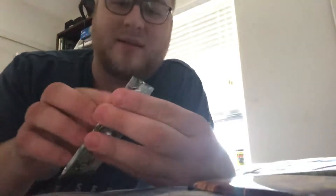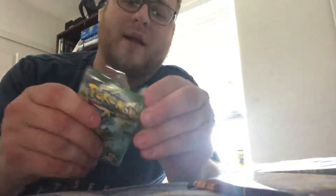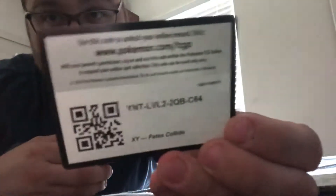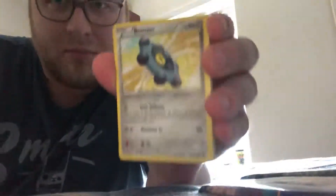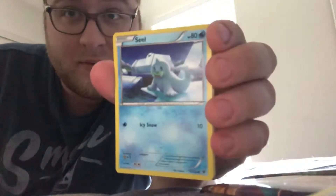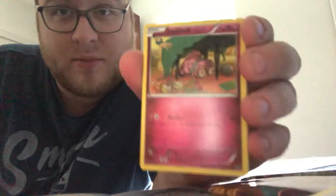Going to go ahead and open up the Fates Collide pack here, number one. Not sure of the card trick. There's the promo code on the back there. Let's see what we got — starting off with a Bronzor, that's a nice little card there. And we've got a Seel. A Snubble under the table there, up to no good.